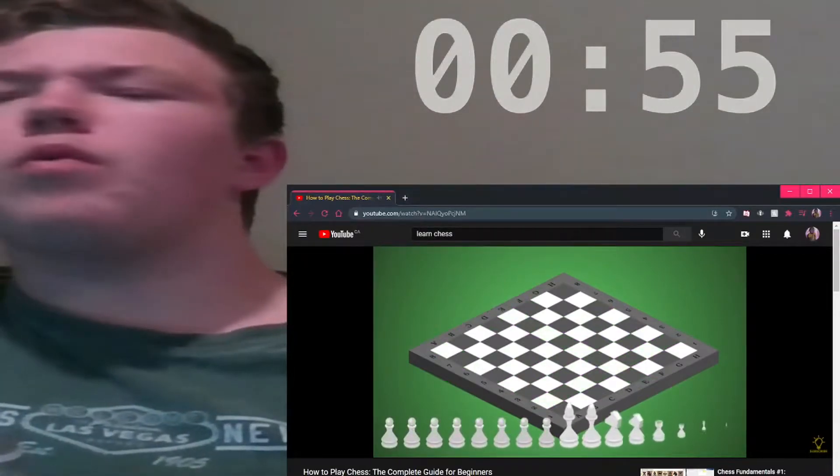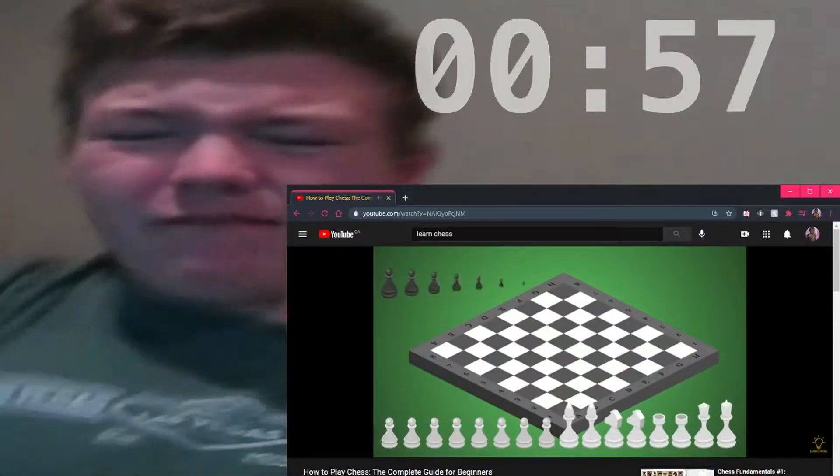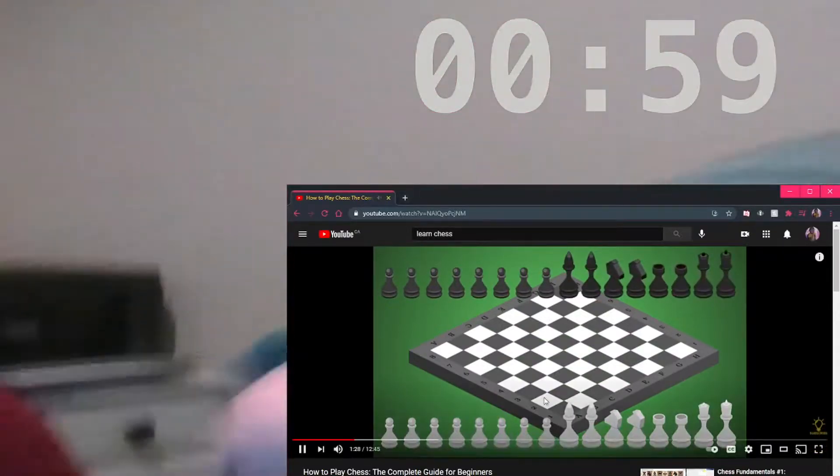The player with the white pieces goes first. Each chess piece has a name and specific move capabilities.